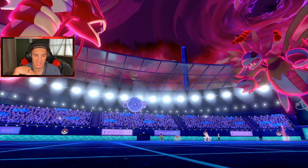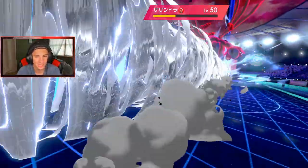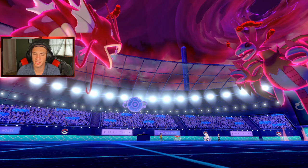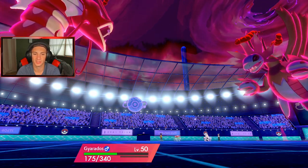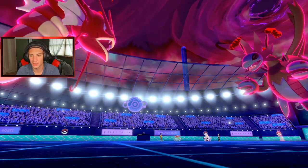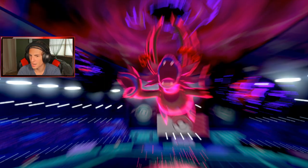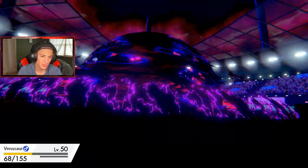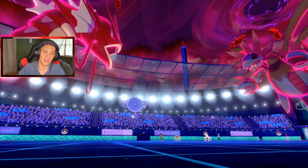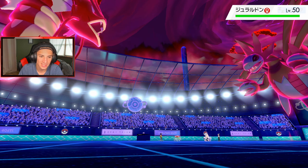Rillaboom shouldn't even get a turn this time around — the Sleep Powder should land cleanly. We get the Airstream off doing a little bit of damage. Hydreigon is just beasting up here — I wonder what his item is, maybe Soul Dew? Sleep Powder comes out and it does connect — thank you Wide Lens! Wide Lens coming up clutch. We're throwing this thing to sleep, putting it right to bed. This thing's gonna go for Darkness into Gyarados — but he goes for Venusaur instead! You crazy dog — special defense gets dropped.